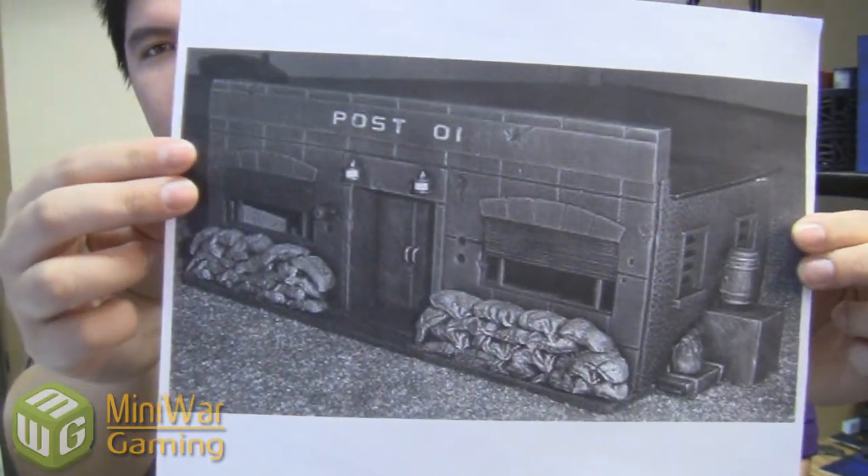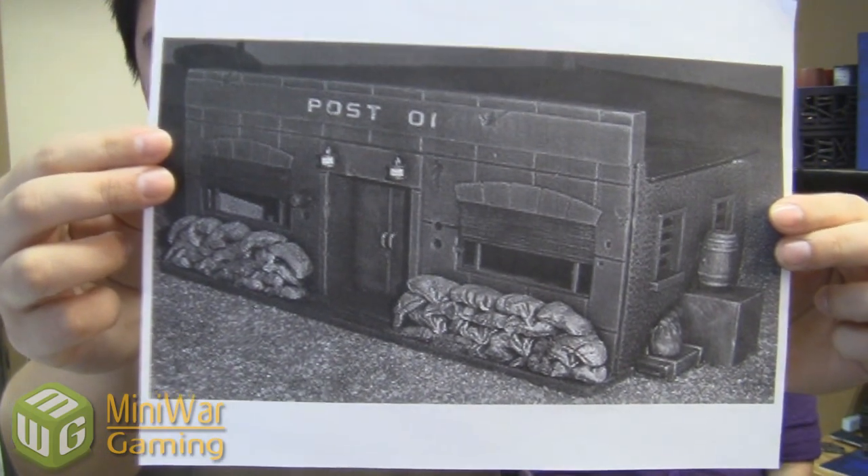This is where we're going to show you the next project that we are working on. Today's project is the Zombie Post Office. Whoever built this piece of terrain, we grabbed it off the internet. We're going to use this as a reference to build our post office. This is a picture of that terrain. We have no idea who made it — thank you very much for the inspiration.